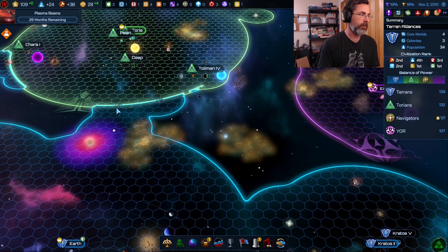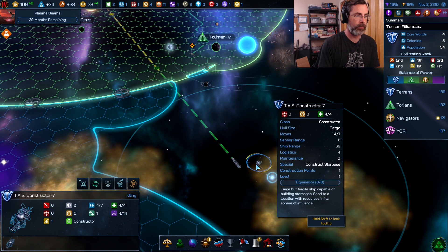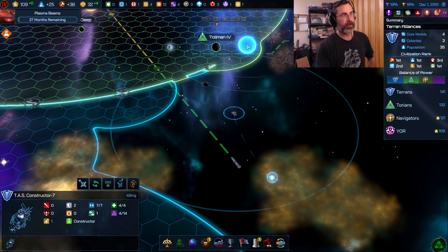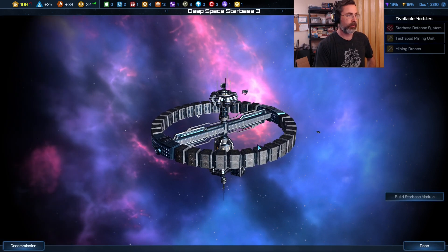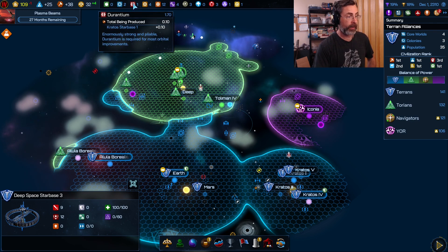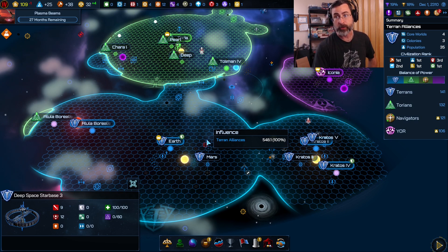Looking at our constructor positions: one antimatter is going to a star base, another is getting Thulium, and now we'll grab this Illyrium. I'll move this constructor a little closer to press up against their sphere of influence as much as possible — make a mining base. There we go: one tenth Illyrium per month. We're capturing roughly two Illyrium star bases and one Durantium star base. We need to jump on that Durantium before a Taurian constructor snatches it away.